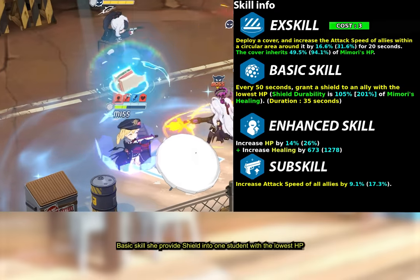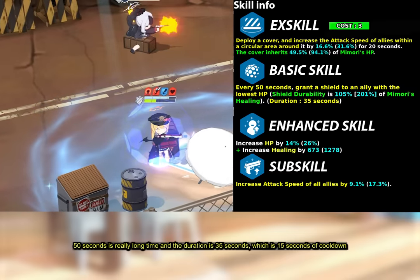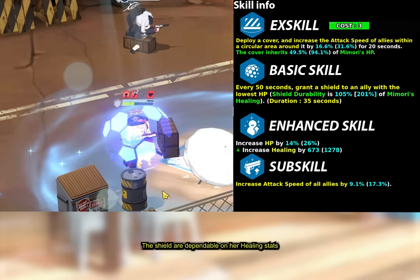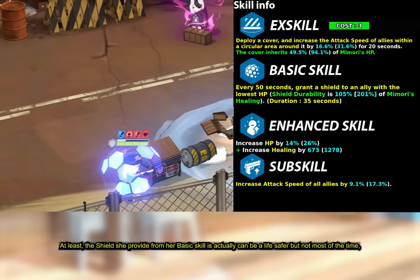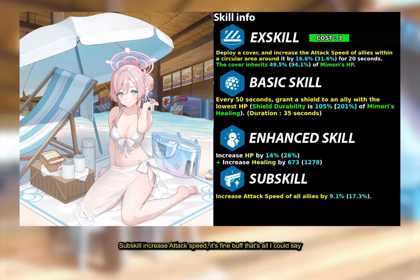Her basic skill provides a shield to the 1 student with the lowest HP. The cooldown is 50 seconds with a duration of 35 seconds, which is 15 seconds of cooldown. The shield is dependent on her healing stats. The shield from her basic skill can be a life-saver, but not most of the time. Her enhanced skill increases max HP — since her cover is based on her HP, this makes the cover even more durable. Her sub skill increases attack speed, which is a fine buff.